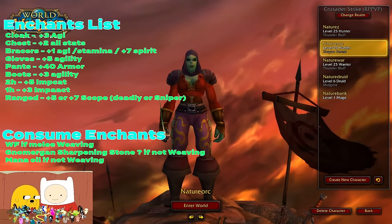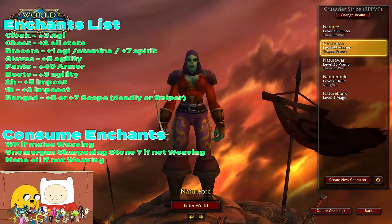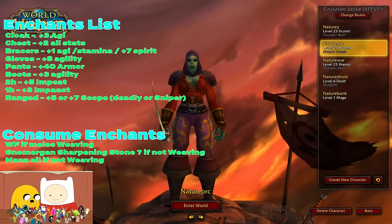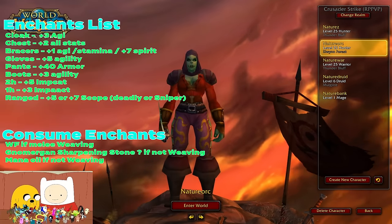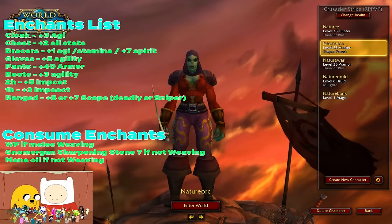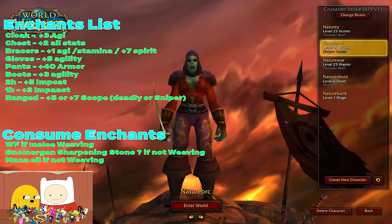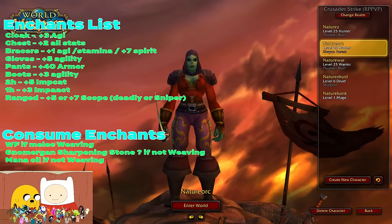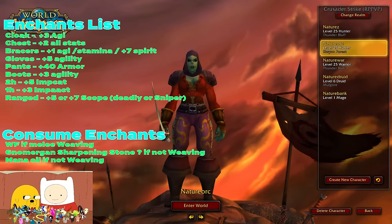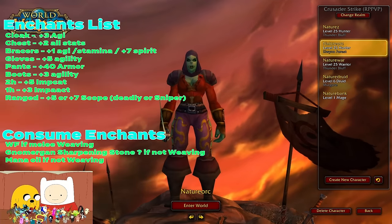Before we hop over to weapons, let's touch on enchants. For cloak slot: +3 Agi to cloak. For chest slot: +2 Stats All. On bracers, +1 Agi is your BIS for the phase, though you can also do Stamina, Intellect, or +7 Spirit depending on how you're playing. Glove slot gets +5 Agility. For PvPers, grab a Rugged Armor Kit for 40 armor on your pants slot. For boots, there's +3 Agility. For weapons, there's no agility enchant yet, so grab +5 Impact for two-handers and +3 Impact for one-handers, assuming you melee weave at all.